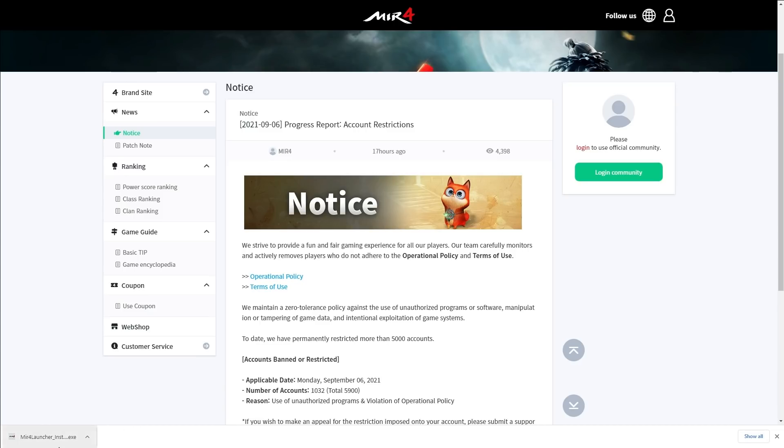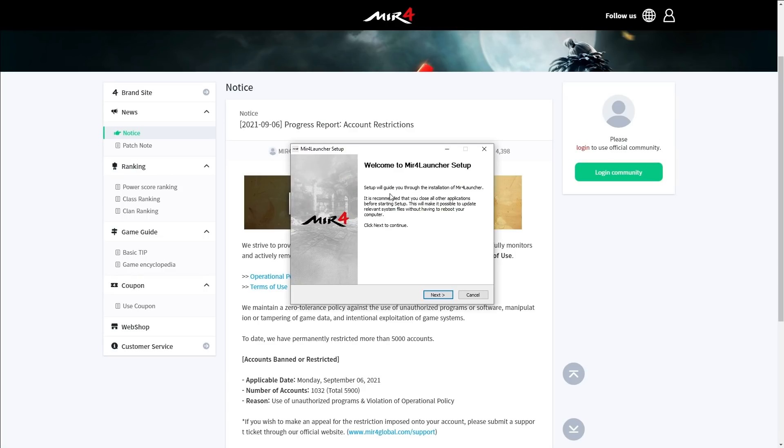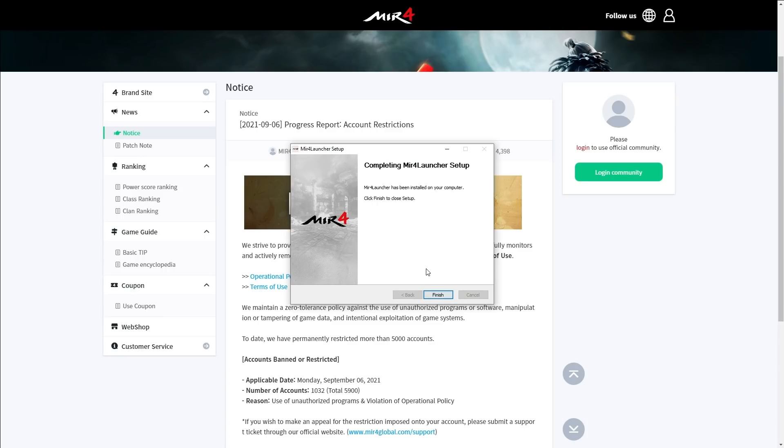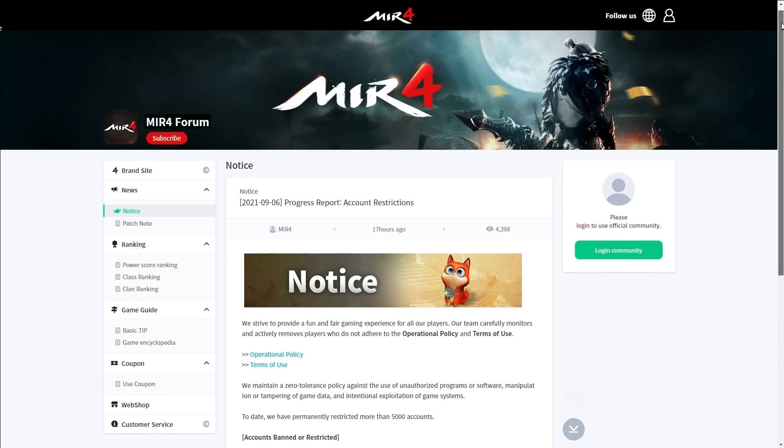Now let's begin to install MIR4 Launcher on PC. Click the installer, then allow the app to make changes to your device. The installation will begin. Please select your language — English — then click Next. Setup will guide you through the installation of MIR4 Launcher. Accept the terms of service and click Agree. The setup will complete, then click Finish to close. The installation is now done.